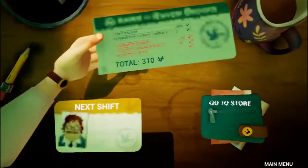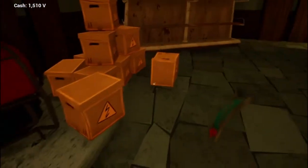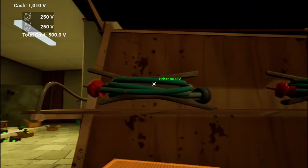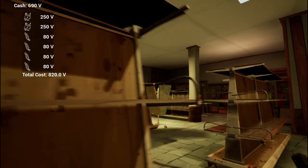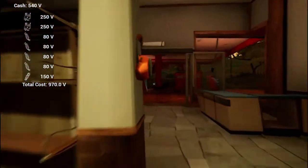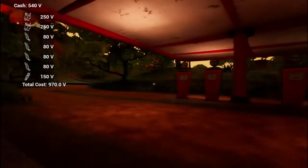All you gotta do is just go to the store and then buy two generators and power cable — one, two — boom. Then buy all four cables: three, four. And then I think you should buy this rope. Yeah, that's all you gotta buy. Pay, thank you, leaving.